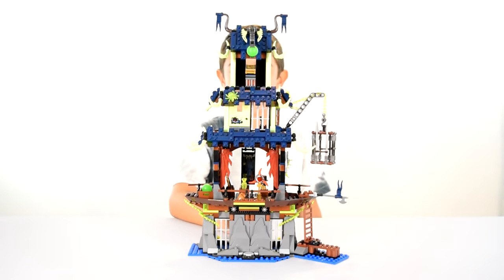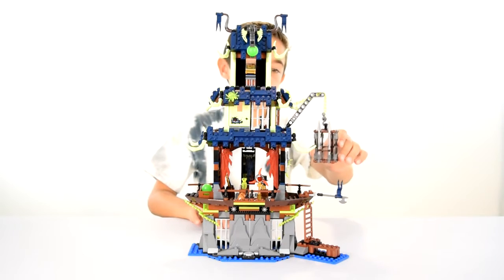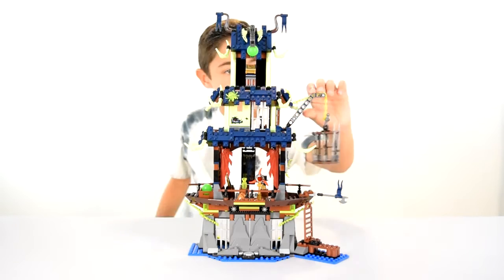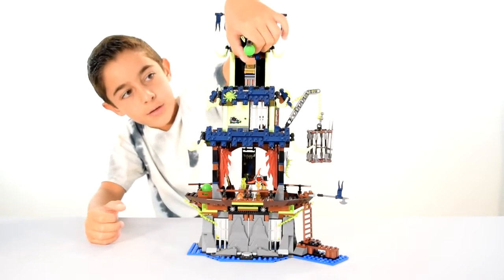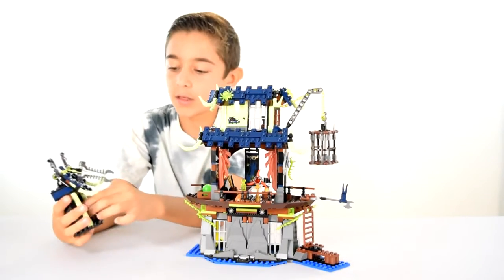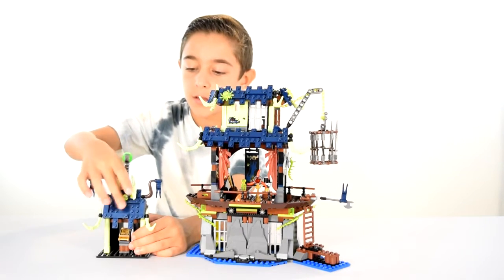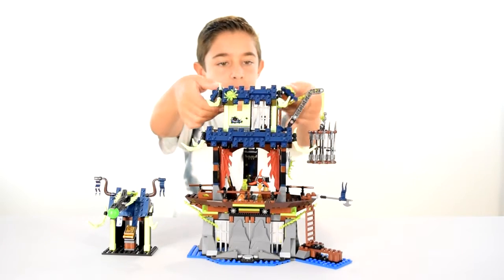Here I have the main part of the City of Sticks. First I'm going to show you this little jail cage — you can unhook it, hook it back on, and lower it. It's got a ball shooter in the front — press it and it goes down. Here we have the map to the tomb of the first Spinjitsu Master. This can point up like this, go the other way, and these parts can go up too.